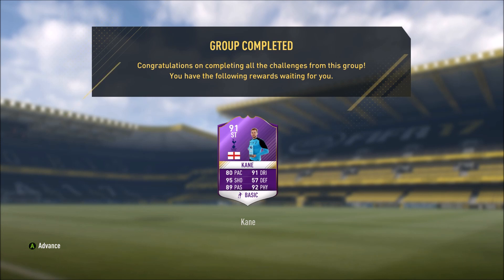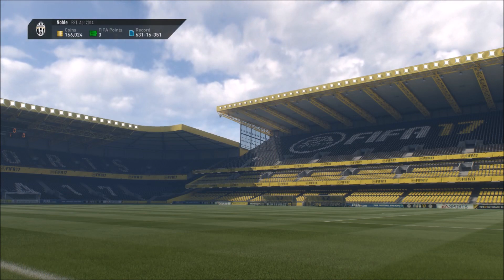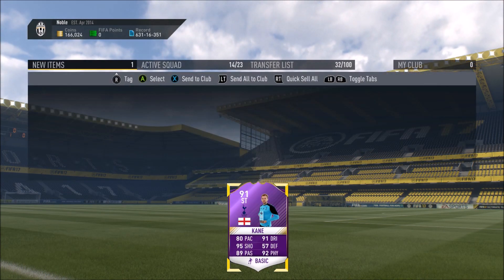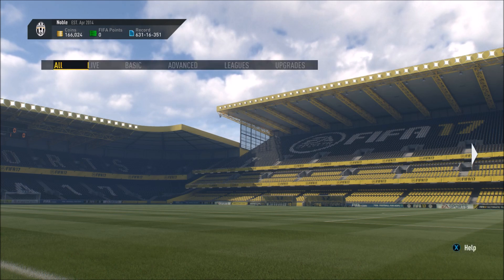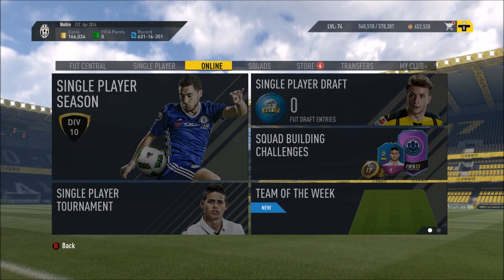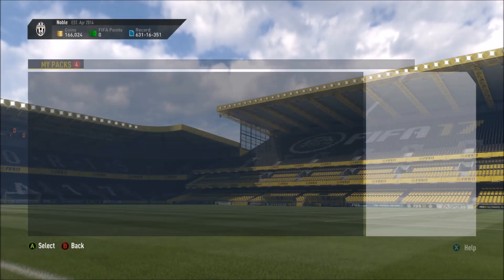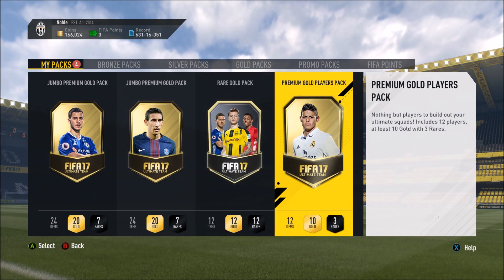All in all guys, this isn't too expensive of an SBC. It just depends on whether you snipe that Inform Spurs player or if you wait a few days for everything to cool down — they'll probably lower the price again. I would say you'll be able to get it right around 200k, maybe even a little under 200k depending on how you go about it. And of course we get some packs, and these packs could pay for the whole SBC — you never know, it just depends on the luck.